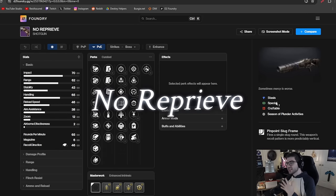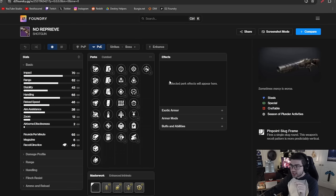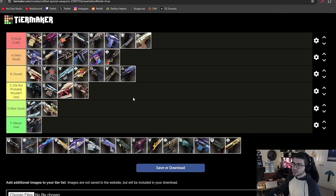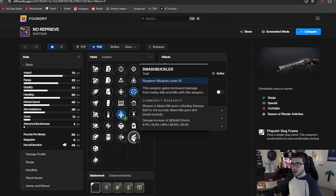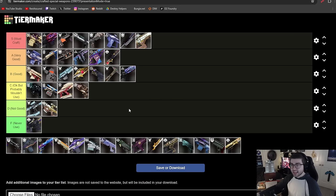No Reprieve is a stasis slug shotgun, so it's doing 15% less damage than Heritage — you might as well always use Heritage if you have it. But if you don't, it's pretty decent. For DPS it has Triple Tap and Focus Fury, or Surrounded — that's going to be your best go-to roll. You're not using it for ad clear; it's for single target damage or secondary DPS on a boss. I think it deserves C tier. A fun alternative roll is Pugilist with Swashbuckler and its Right Hook origin trait for a melee build.